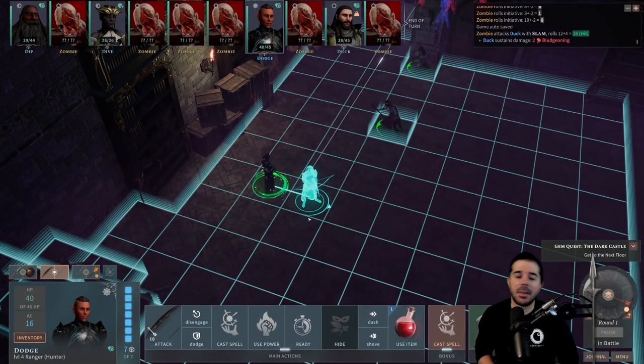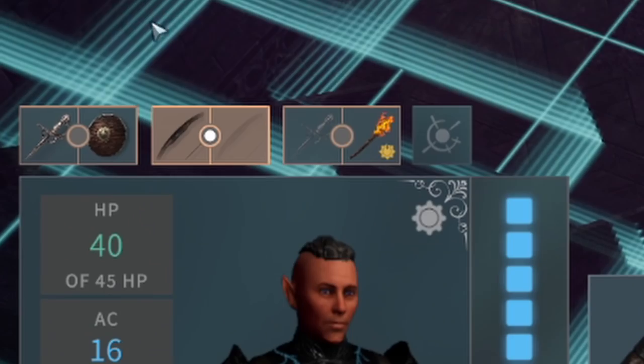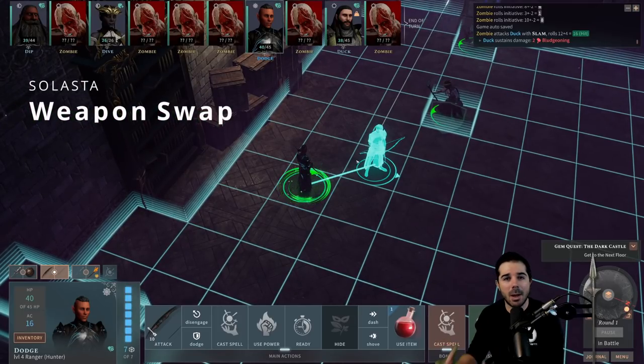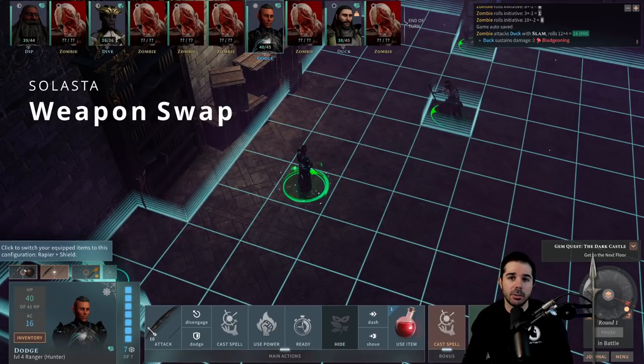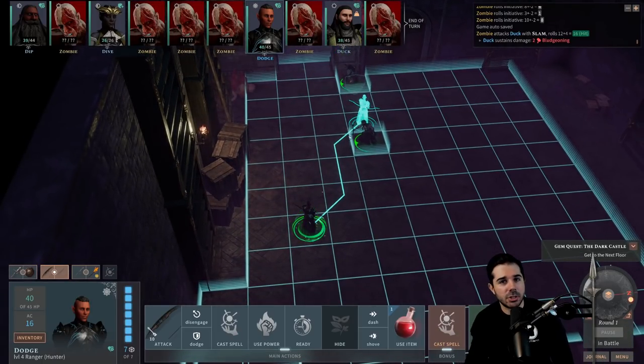Onto tip number two. If you have characters proficient with shields — which is three of my party members — you really might want to consider having a one-handed weapon and a shield as one of your weapon combinations. In Solasta, you can change your weapon once per turn. My ranger, for example, has a torch, a bow, and also a one-handed rapier with a shield. If I take a shot with the bow at an enemy, I can then switch over to the sword and shield as my one weapon change per turn.